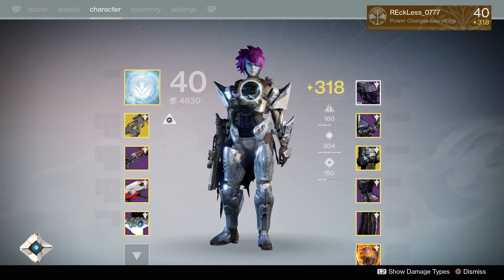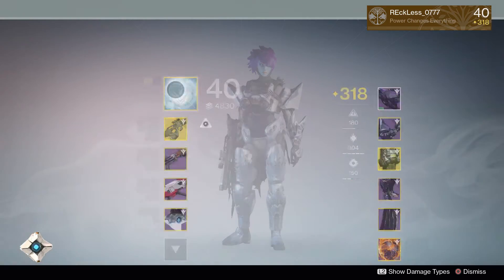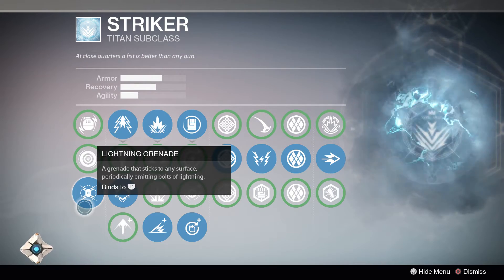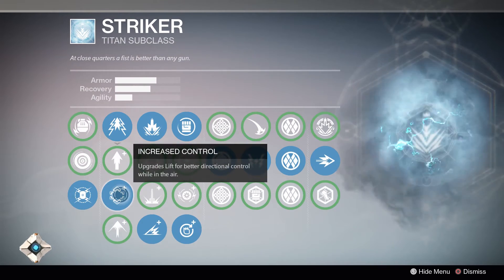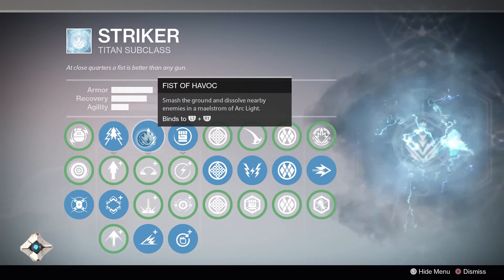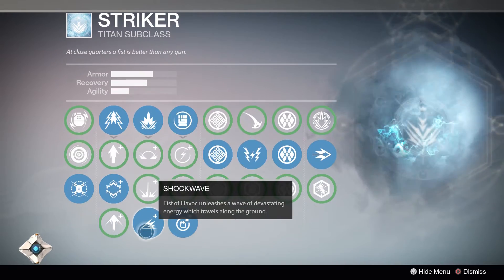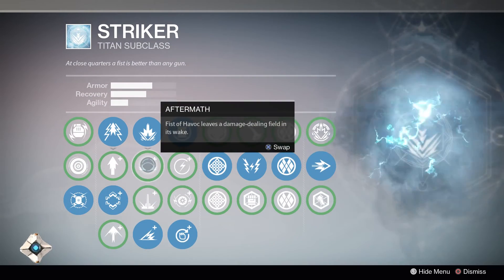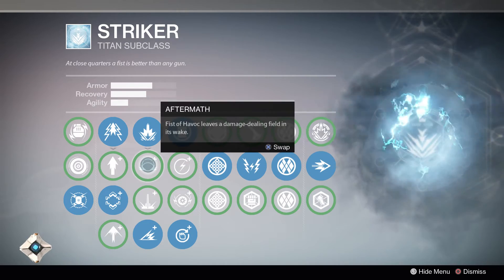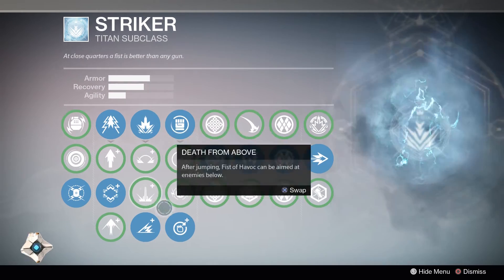We're going to talk about the subclass, all the weapons for PvE and PvP, the stats, and all the armor. Starting with the subclass — I use lightning grenades. For my jump I use Increased Control. For my super I use Shockwave. I used to use Aftermath, but when using Fist of Havoc I was having issues, so I switched to Shockwave. I only use Aftermath in control-type game modes for PvP. I don't use Death from Above at all.